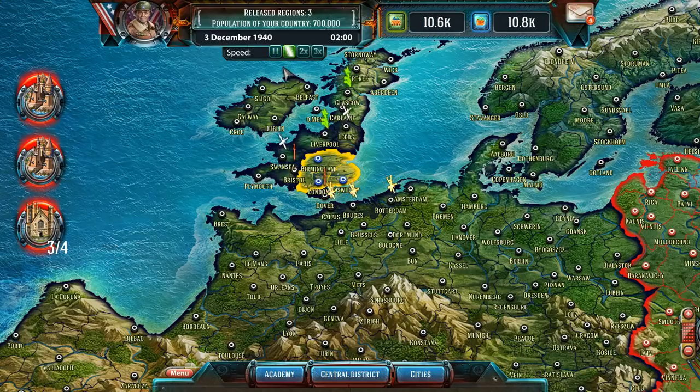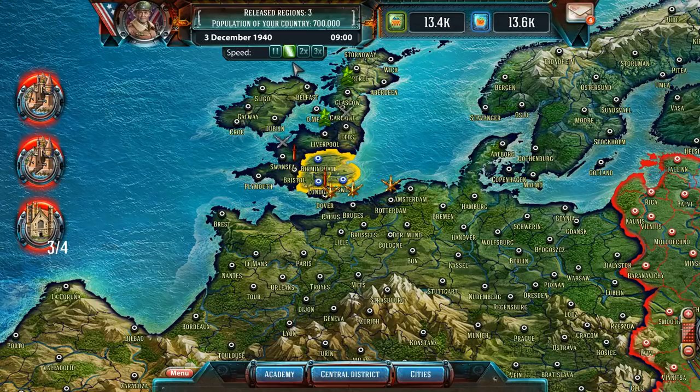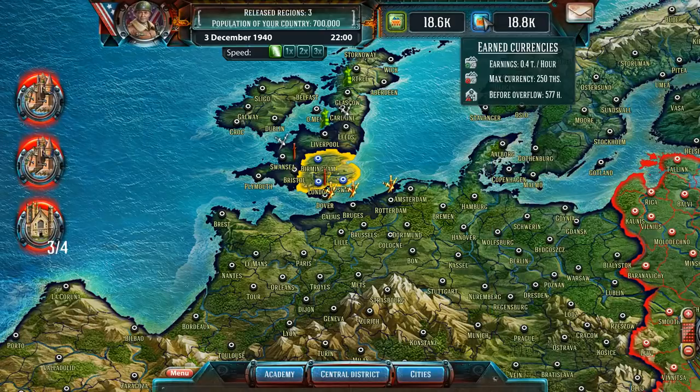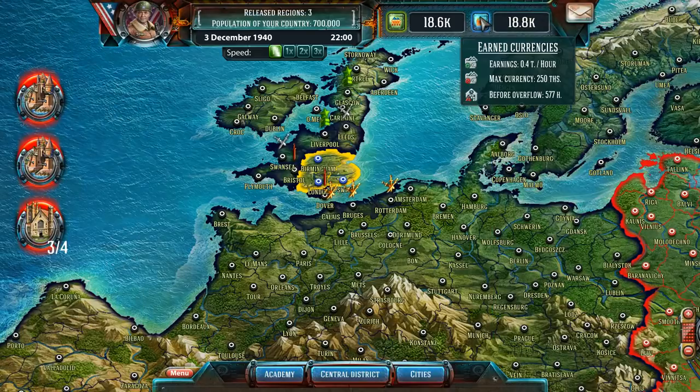Let's increase speed and see — we are earning resources right now. Now that we've got resources, let's pause. There's also a mail button up here. This is just the log of what we're doing — so the log wasn't on the left, that was the quest log. But on the upper right is the log of what we're actually doing.